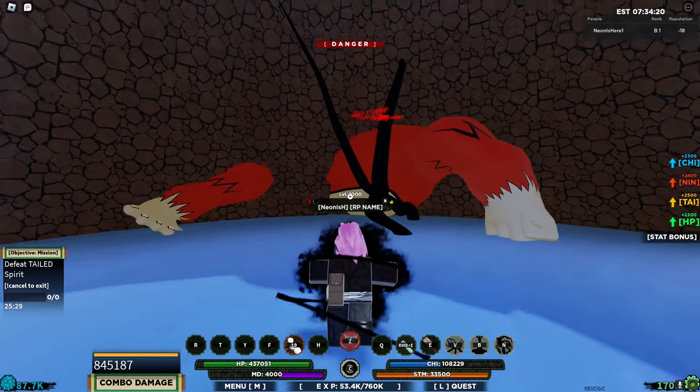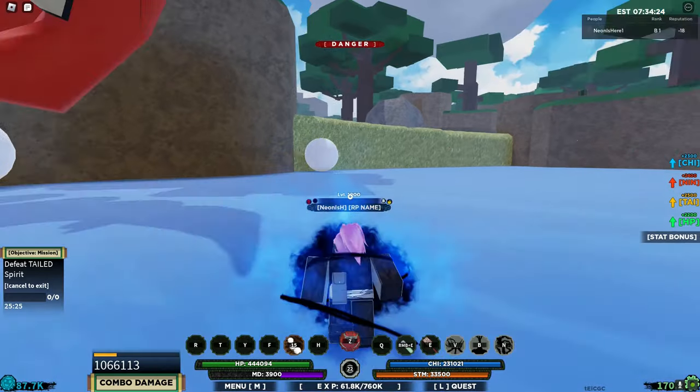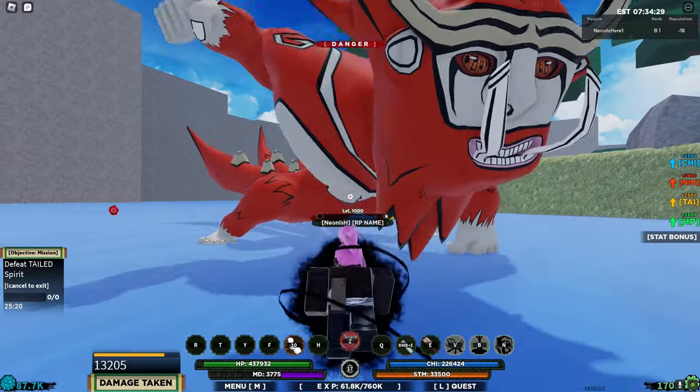You can also use it down here — about a million damage right there. I totally recommend using the Avalanche with this. He's already halfway dead and we've only used about four moves.